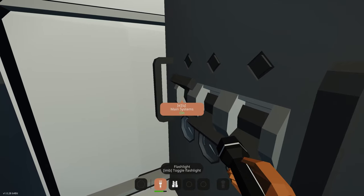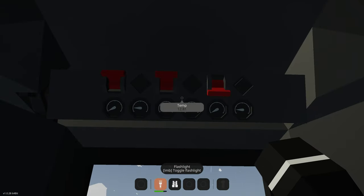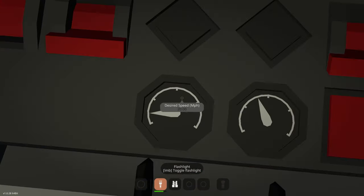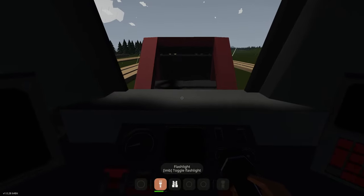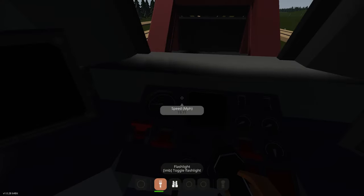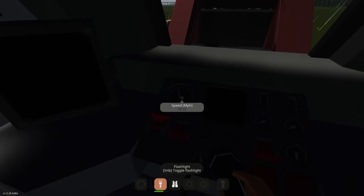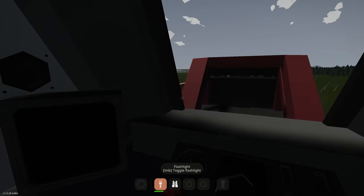In theory we should be able to spawn this in and see if it all works. Jumping inside, I get the electrical systems on, give it engines one and two, and turn the engine on. Desired speed is 20 - let's go forward. Great, we're maintaining 20. Let's up it to 50 - we're upping to 50, perfect. Let's up it again to 80 - we're at 80, nice. We're running quite quickly. I need to get some lights in here definitely, but it's all working which I'm really happy about.